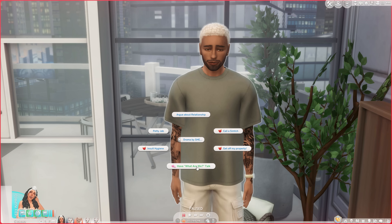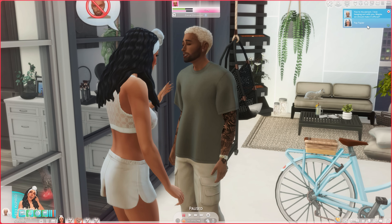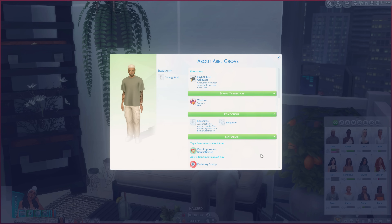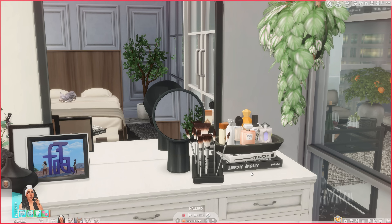I'm going to have the 'What are we?' talk. She's asking what are we, and he goes: 'You're my person, I love hanging out with you, maybe we should make it official.' This mod gives a lot more depth to your game and it's really good for storytelling. Now she's insulting his hygiene — we just got a new sentiment and Abel received the 'Festering Grudge' sentiment because I was rude to him. Tay's first impression of him was that he was sophisticated, but he can go home now.